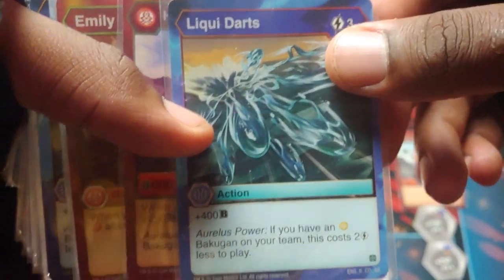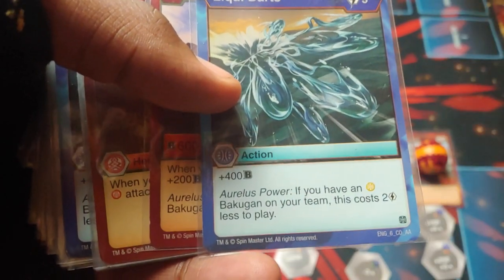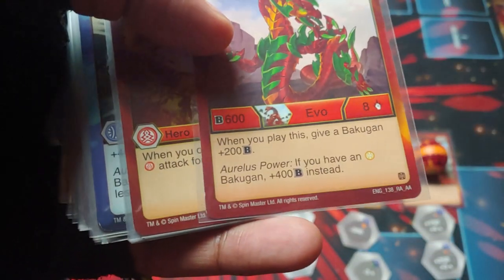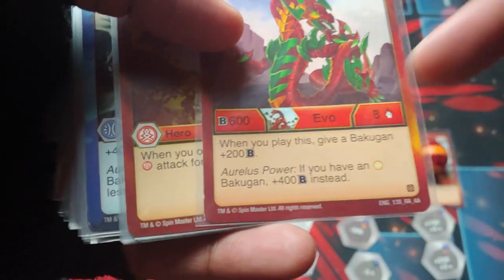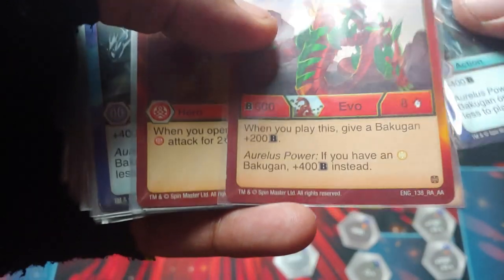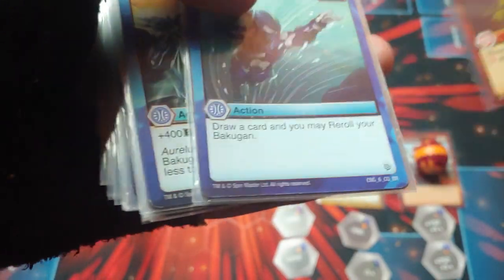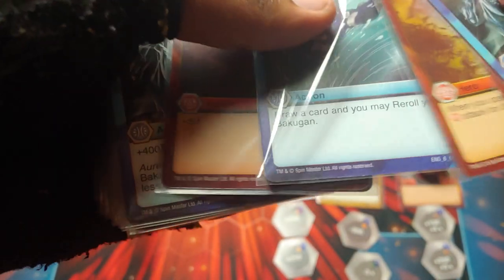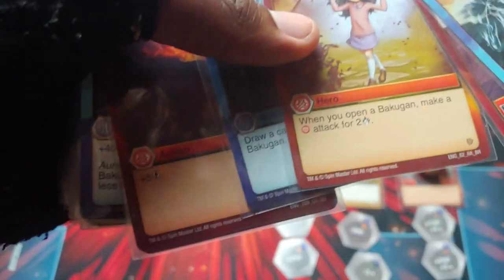We got Liquid Arts — 3 cost, plus 400, Arliss Power 2 less to play, so it's 1 cost and plus 400. That's already a good example. Hyper Phaedrus — play it, give plus 200, Arliss Power for plus 400, so plus 400 turn 3, gets up to 1000, 1008 — pretty good. Got Emily here — when you open a Bakugan, make a Pirate's Attack for 2. Then we got Deep Dive — draw a card and re-roll. So if you manage to get Emily out, use the re-roll to get that extra damage in there, kind of like Pirate Serpentine's effect.